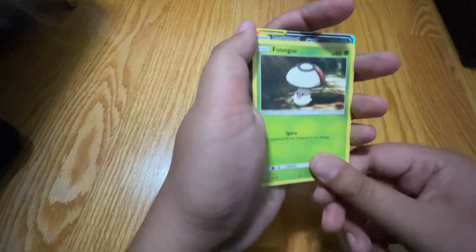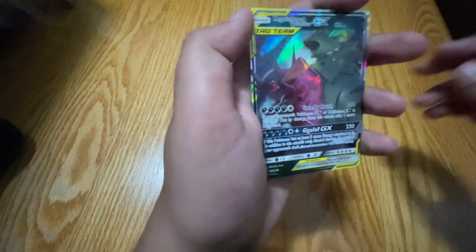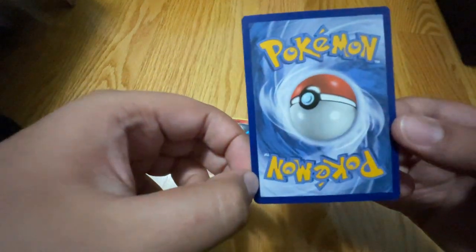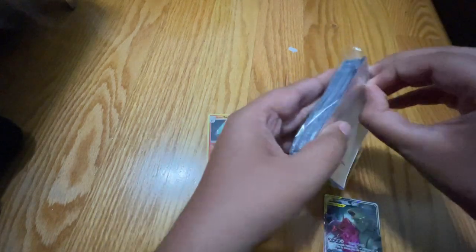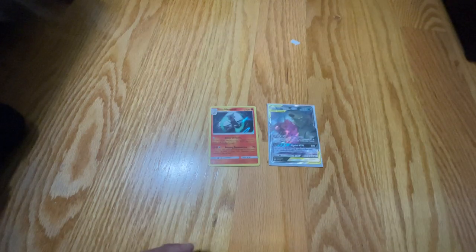We got a Mega Sableye and Tyranitar GX Tag Team! And we got a Recycle Energy. Let's see if it's PSA 10. I think it looks pretty good — maybe there's a white spot on top, but you know what that calls for? We gotta sleeve it. That's the first hit of the day!